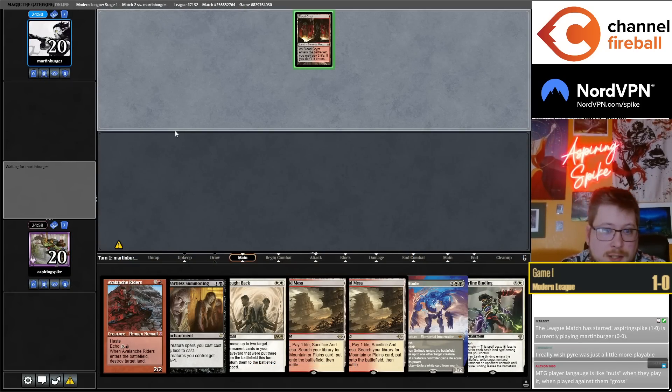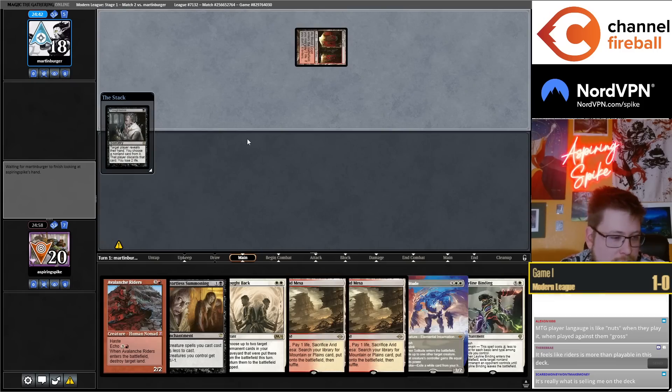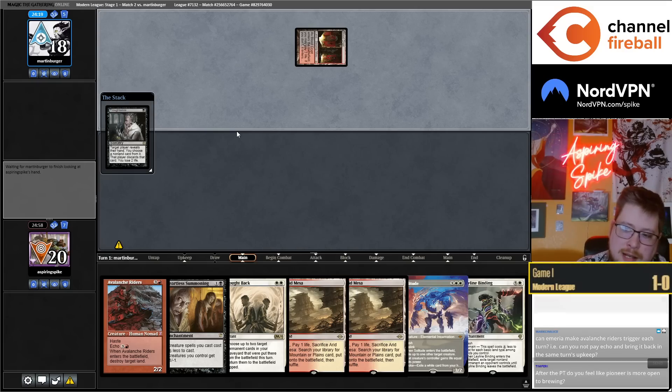A lot of ways we could sequence this — thankfully we'll have fewer choices so it'll be a bit easier. Atraxa — I think it's like maybe a little bit win-more. You could play one. Being only five mana with Heartless Summoning is pretty interesting, but I think there's a good chance Atraxa is one more in the stack.